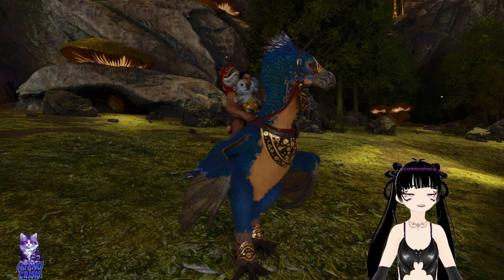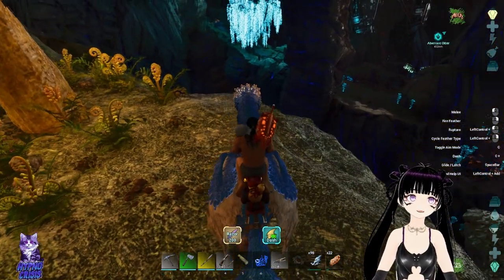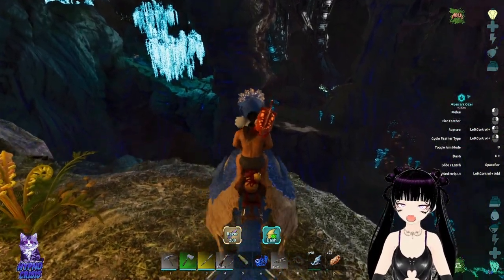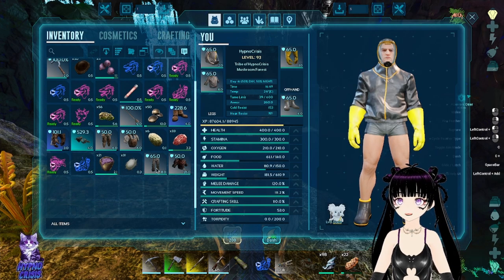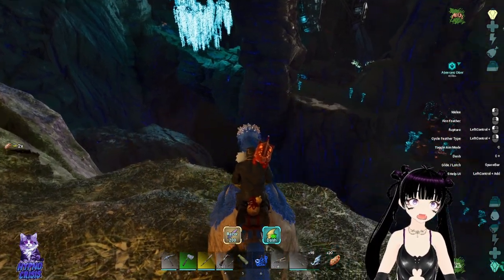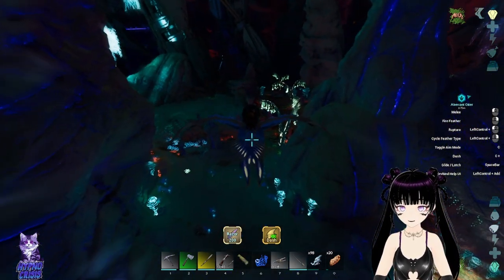Hello everyone and welcome back to yet another episode here on ARK Survival Ascended. We are here at the edge of the blue zone in Aberration because I want to tame a jumping spider — more specifically the thorax spider. They kind of spawn in the blue zone, so today instead of just using these I'm going to don the hazard suit because it's probably going to work better for us.